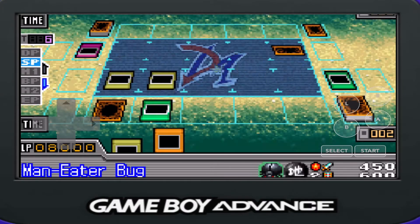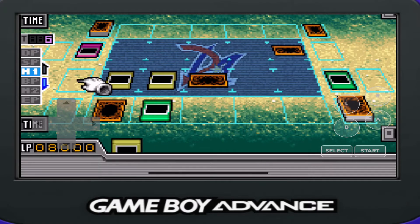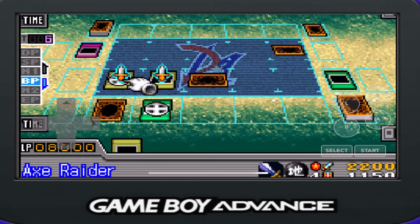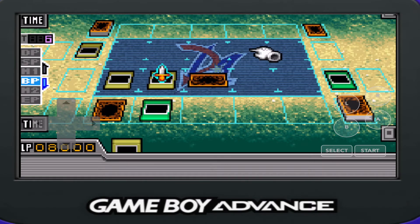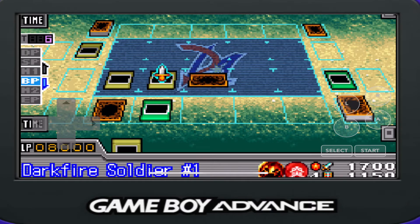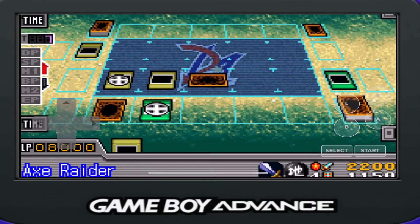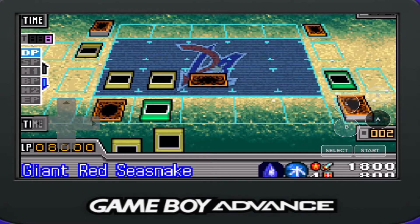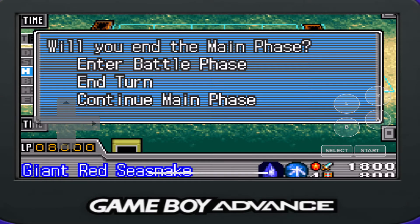I'm glad we're getting that voice. A Mad Eater Bug — we can't actually put that on D-Bug. I do need to look for another Mad Eater Bug though. His life points are at 4,100. 1,700 is still pretty good to face. While he plays next turn, we are going to get the win. Giant Red Sea Snake in attack mode! Oh, he gave up — for sure.